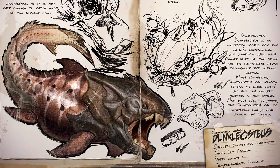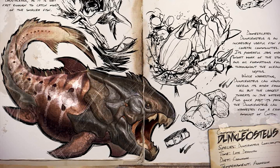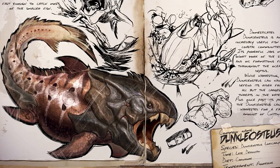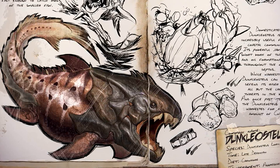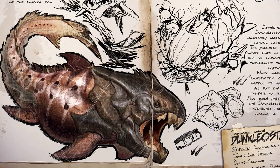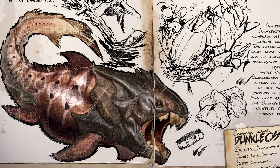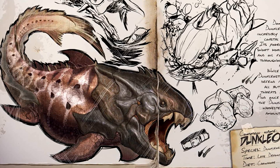This next prehistoric creature, named the Dunkelosteus, is an armored amphibian that provides great use underwater. Using its powerful jaws, the Dunkel can make short work of oil formations and any foe it encounters out in the deep. Although it feeds mostly on crustaceans, this fish will show aggression to anyone nearby. For those who can tame it, the Dunkel will prove ever useful for any advanced tribesmen.